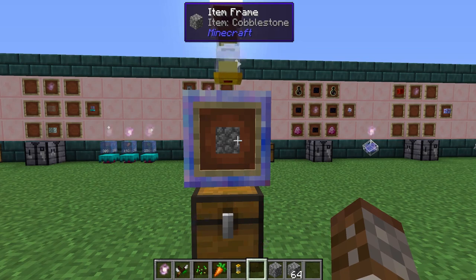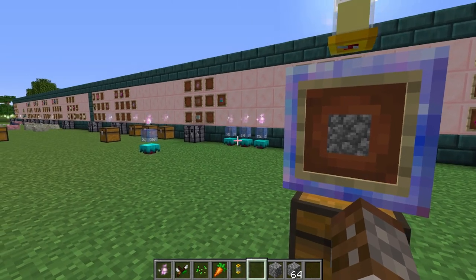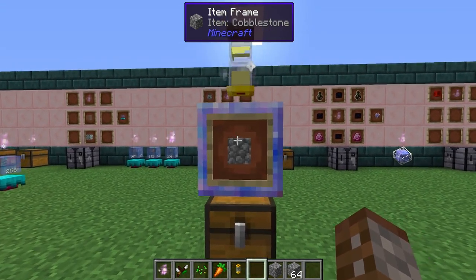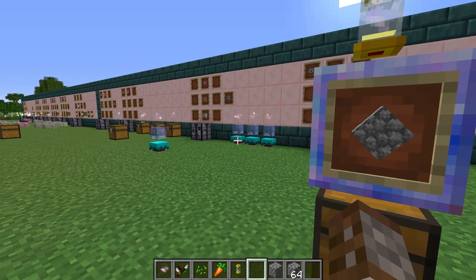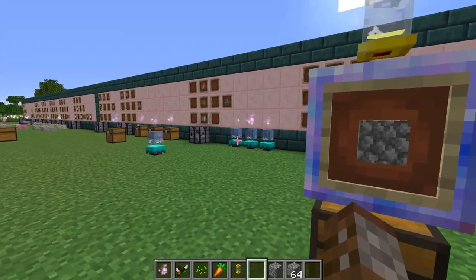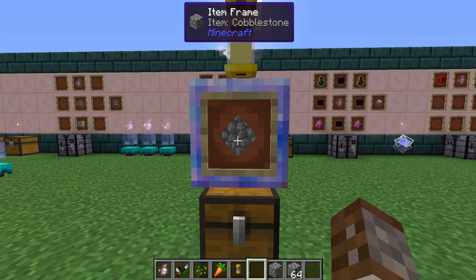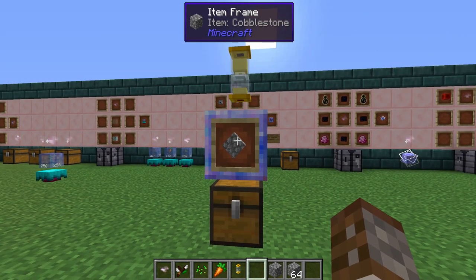The item frame can also control how much is dropped at once. Each right-click on the item frame increases the drop amount: one, two, four, eight, sixteen, thirty-two, forty-eight, and then a whole stack — that's the maximum. You can see a whole stack has now been taken out of the system.